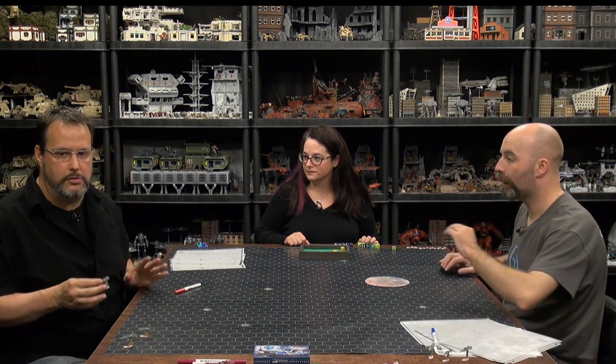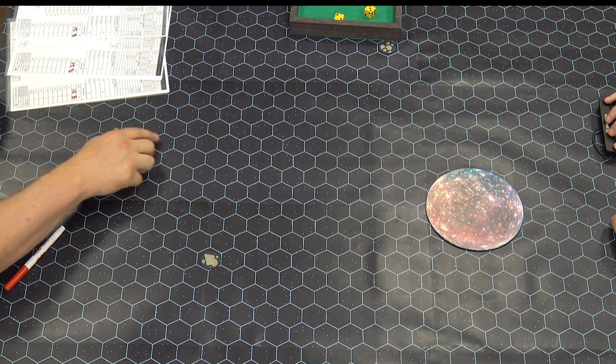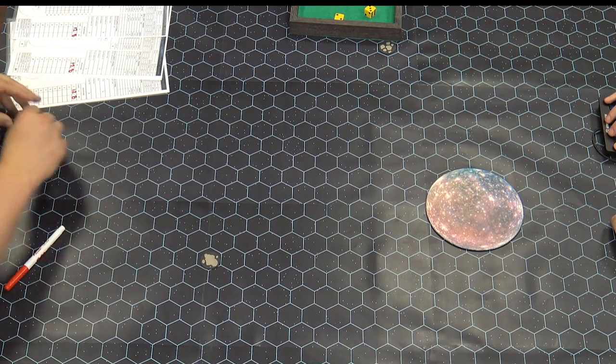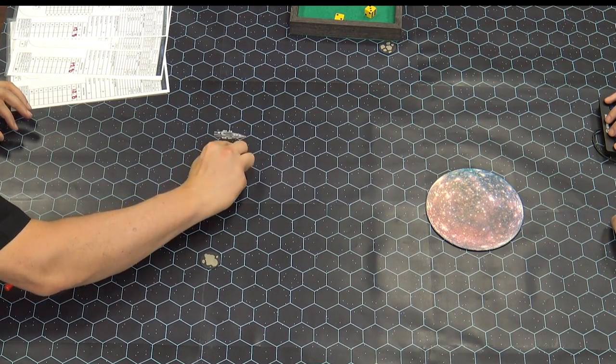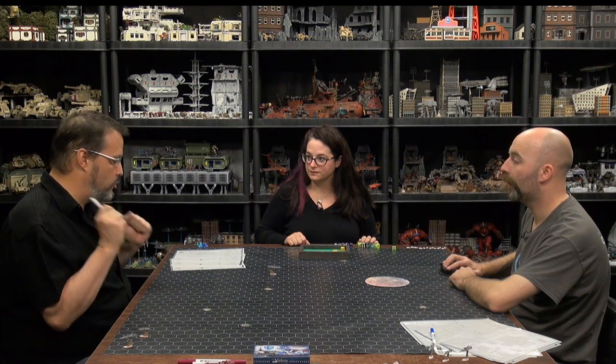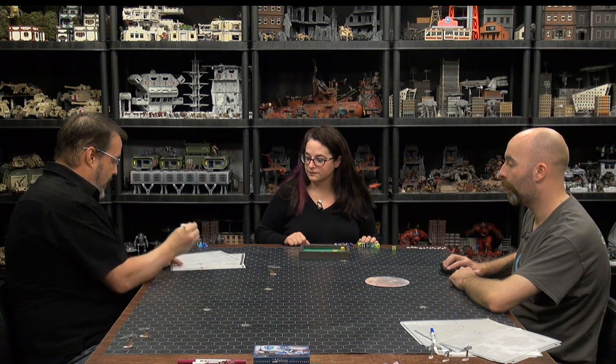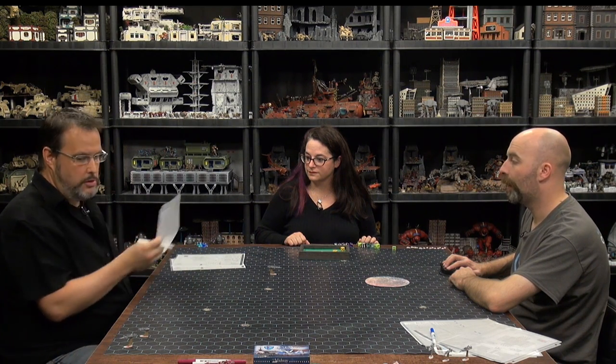I declared an initial velocity of 12, so I move twelve hexes. Having the worst initiative of the turn, I'm going to dump my four thrust points into deceleration - the retro rockets are firing, so my ending velocity reduces from 12 to 8. That ship's movement turn is done.